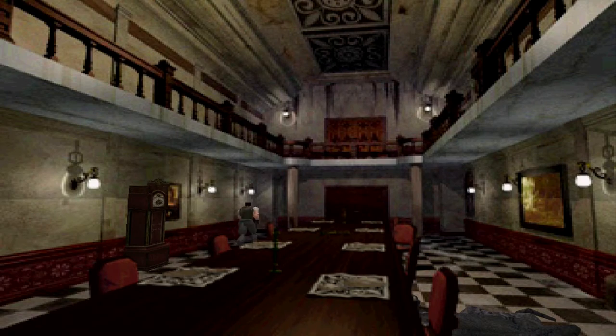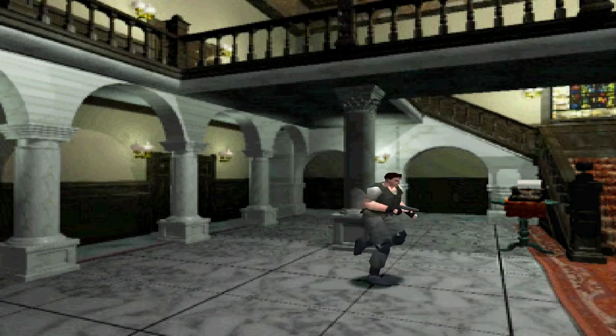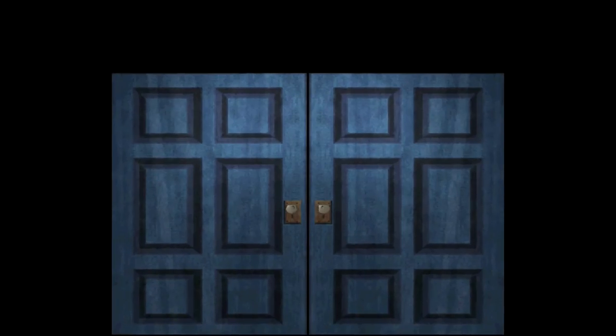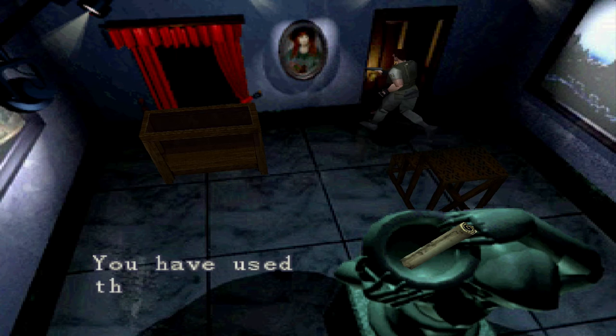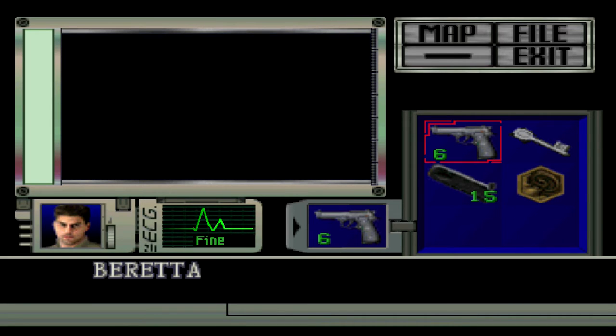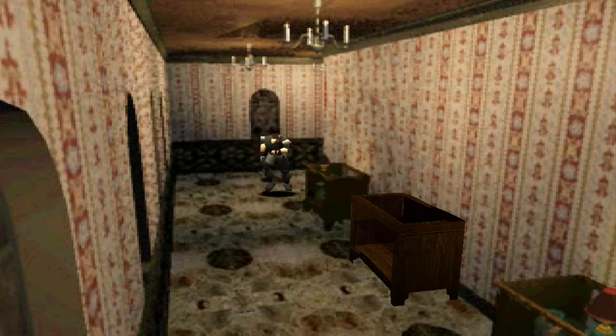This playthrough might be even longer than Jill's first playthrough. I'm going to finally unlock this door and go through the Cerberus Hall. We are finally rid of the sword key, and will soon be rid of the armor key too.